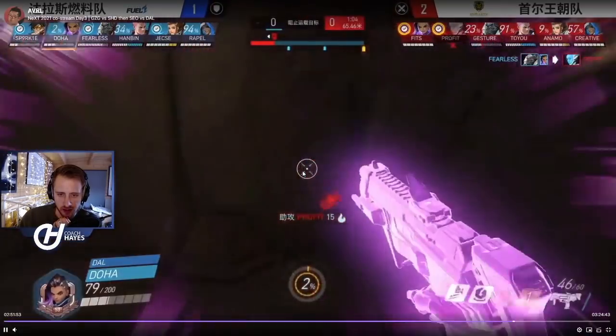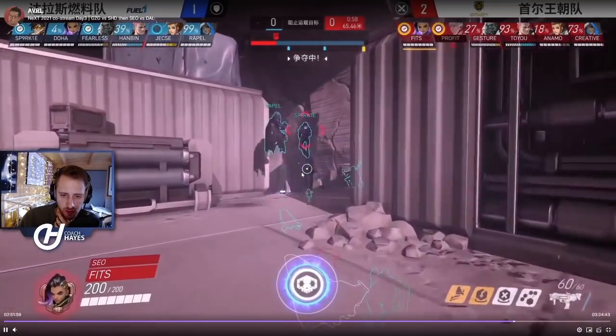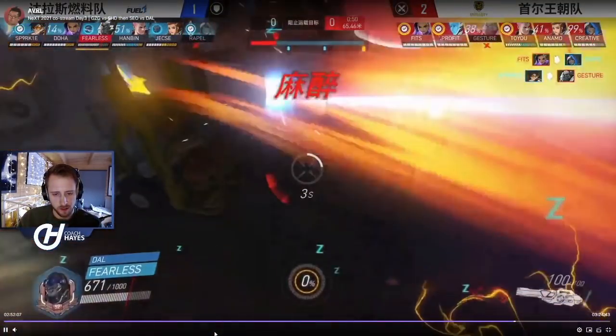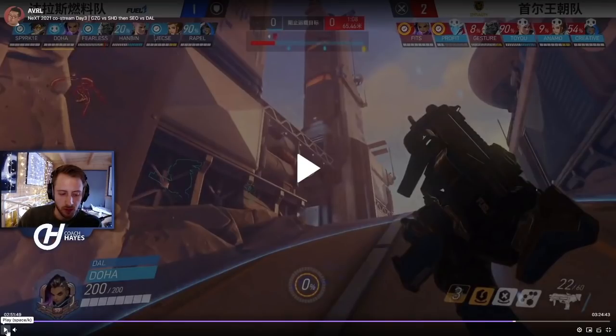I feel like Soul got baited there. Even though Dallas missed the EMP, they still have a lot of alts online — primal, nano coming up soon, rally. They have so many alts they can be aggressive with. It's hard to believe this comp is meta though. I don't think it will be meta on every map — it's good on specific maps like Gibraltar where you have high ground control.